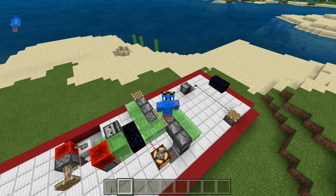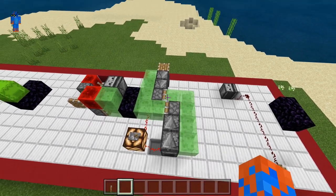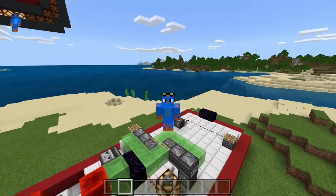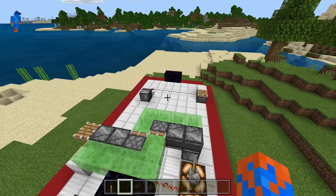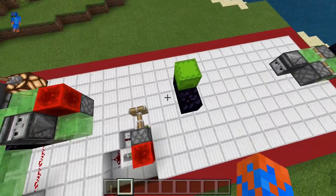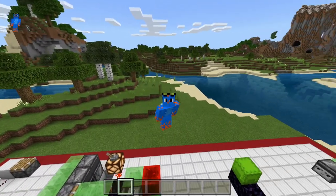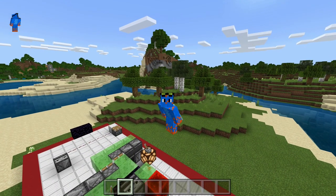Over here we have the one you've probably been most excited for — the two-way flying machine. This is a design I based off ones I saw on a Silent Whispers video; I'll try to find that video and link it in the description. An extremely important thing to remember is that it only works when flying from north to south. If you don't know where north and south are, just wait for the sun to come up since it rises in the east and sets in the west. If you're interested in a two-way flying machine that can fly in all four directions, I'll link a video to one I've made in the i-card and description.